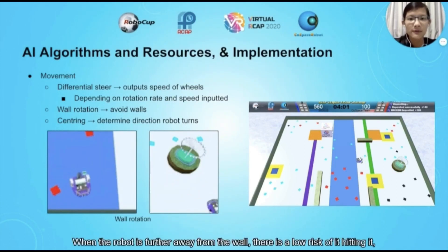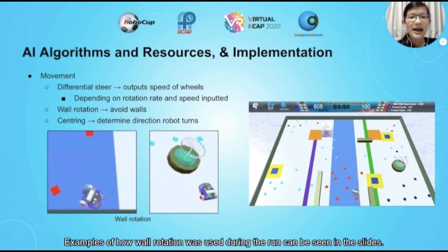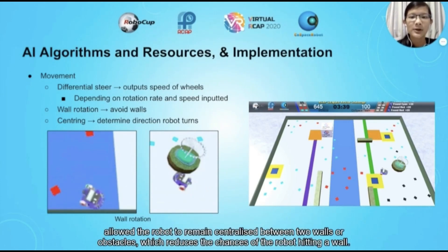When the robot is further away from the wall, there is a low risk of it hitting it, and it does not need to turn too much or too sharply. Hence, the rotation rate will be lower, and vice versa. Examples of how wall rotation was used during the run can be seen in the slides. Secondly, centering rotation, which was calculated using the side ultrasonic sensor, allowed the robot to remain centralised between two walls or obstacles, which reduces the chances of the robot hitting a wall.